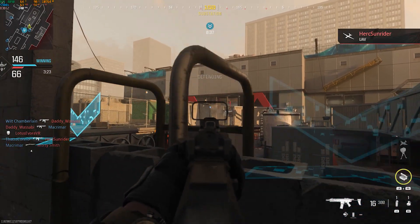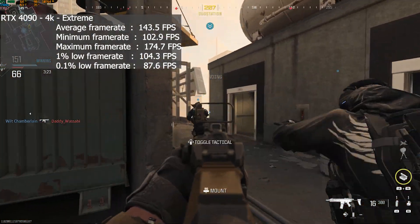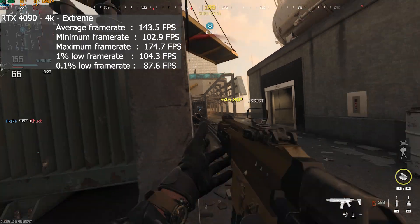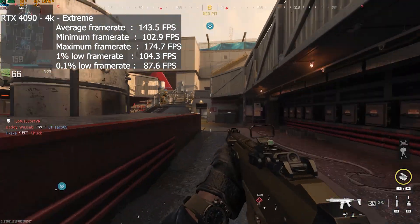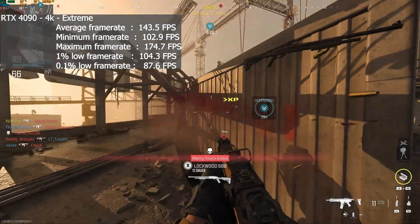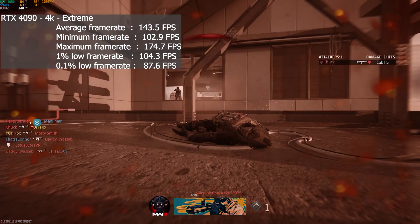Last but not least, the RTX 4090 at 4K with extreme settings ran with an average frame rate of 144, a 1% low of 104, and a 0.1% low of 88. Obviously it's going to run well on an RTX 4090, but it was using 10GB of memory, which means that to run the game at 4K extreme you have to have a 10GB card or better. But nonetheless, it ran very well.